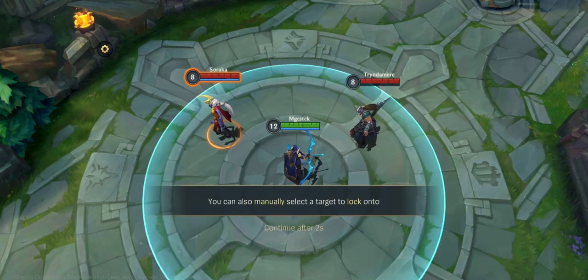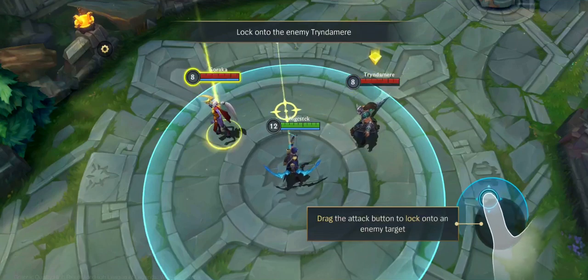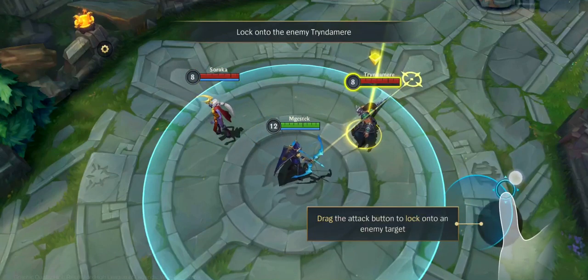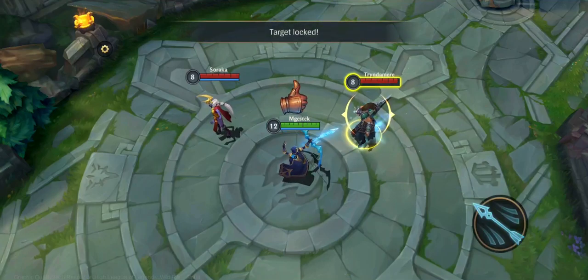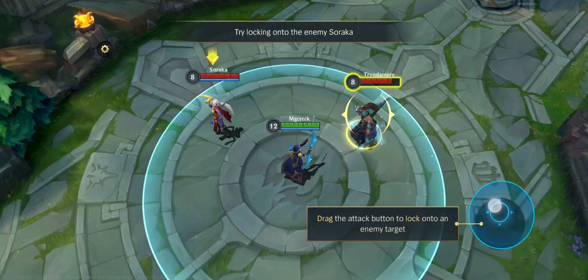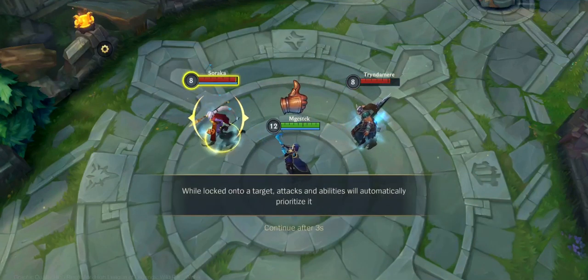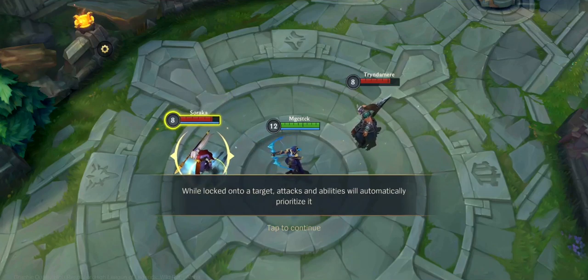You can also manually select a target to lock onto. Drag the attack button to lock onto an enemy target. Try locking onto the enemy Soraka. While locked onto a target, attacks and abilities will automatically prioritize it.